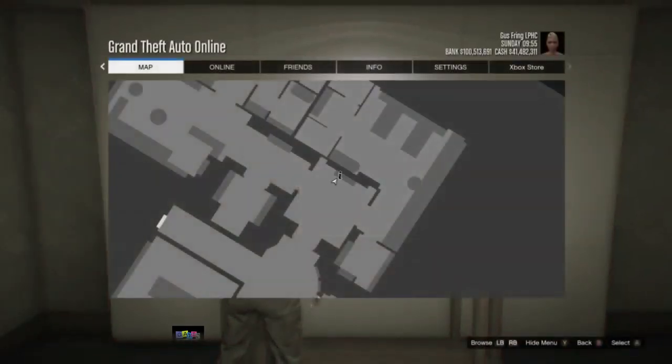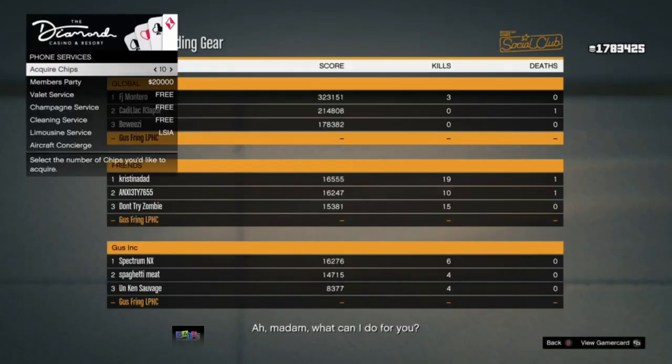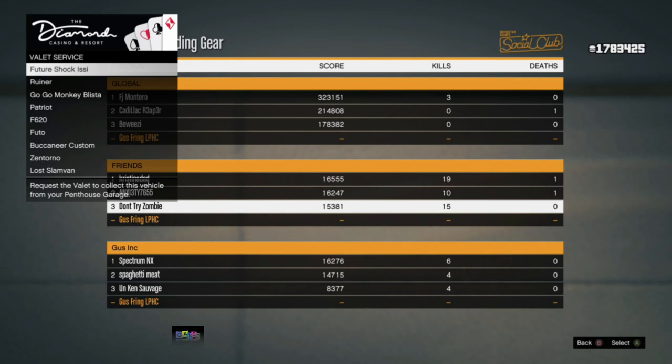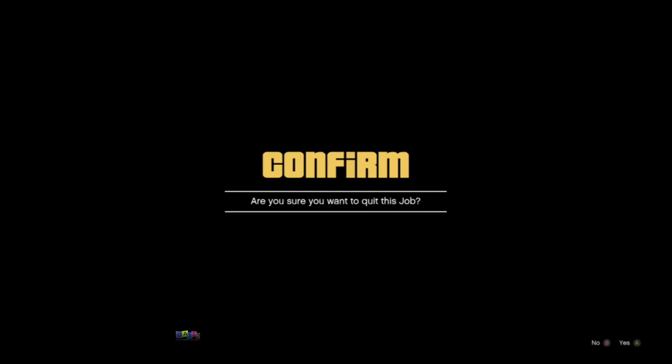He will hear a click in the background and the pause menu will open. From there, he needs to spam B to close the pause menu and hit right D-pad to use the phone. He will spawn in the mission and needs to spam RB and right D-pad. If done correctly, you'll see the leaderboard and have access to the phone menu — select valet service and pick any car from his casino penthouse garage. He'll get a black screen and spawn outside, then spawn in the car.